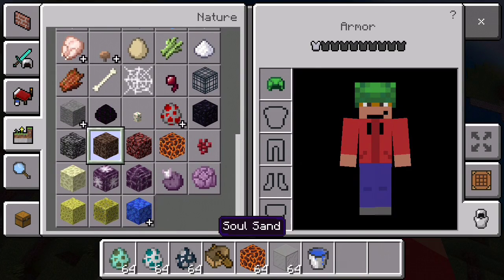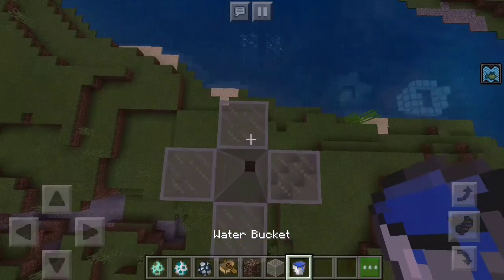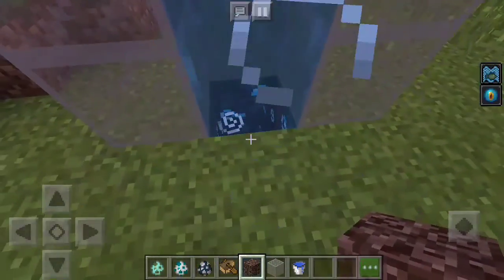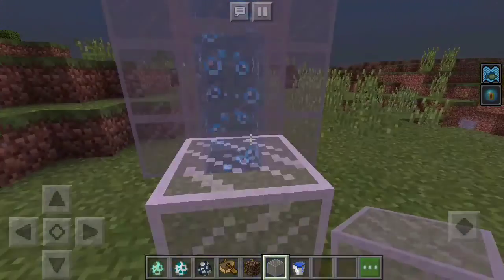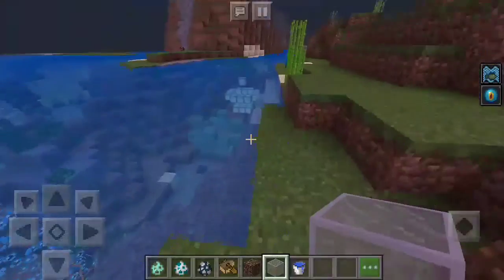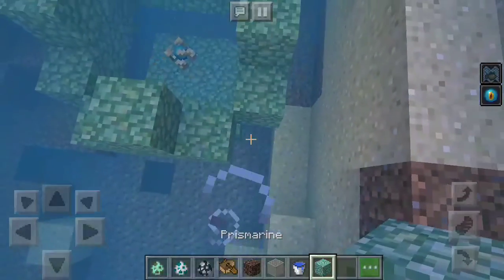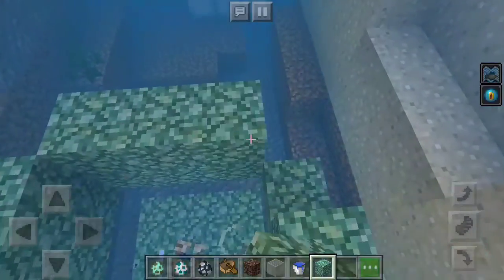Let's get some soul sand right now. It's so convenient that magma and soul sand are in the same place in creative mode. Now we put one in the bottom - ah, I get it now, it takes a bunch of source blocks. I'm back in range with these guys so I'm going to get some more prismarine to increase the conduit's range. I don't know how much each block increases the range by, but I'm pretty sure if you get enough it increases dramatically.